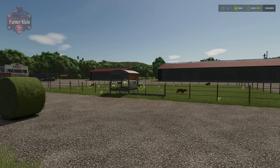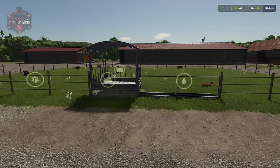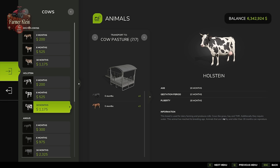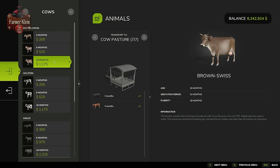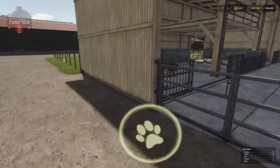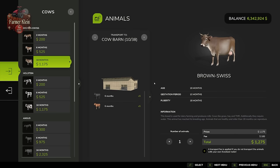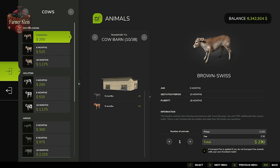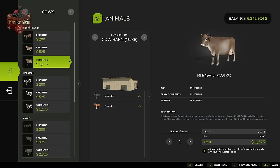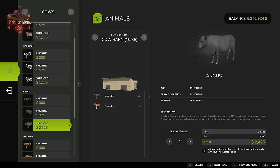If you want to buy your cows at the pasture itself, which is perfectly possible, there is going to be a slight delivery fee associated with that. That fee varies depending on the animal's age: newborns cost $50 per animal to deliver to your pen, juveniles cost $65 per animal, and adults cost $100 per animal. That delivery cost remains the same across all four breeds of cows.